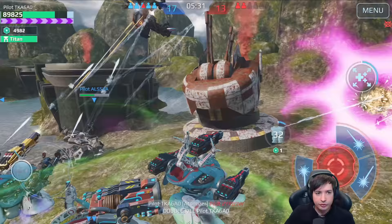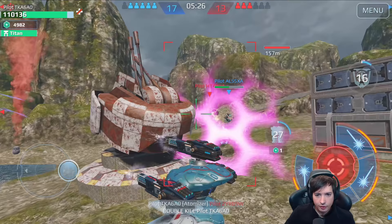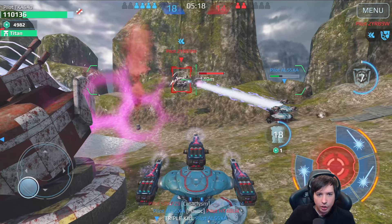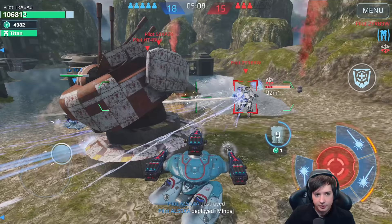I'm getting hit from behind — from a titan. But I should be able to block that titan damage with the absorber shield. Also deleting this guy quickly — nice. Back on the titan. Let's test against the Hawk — in fact, he does lose his resistance already. He's starting to take more damage as he descends.